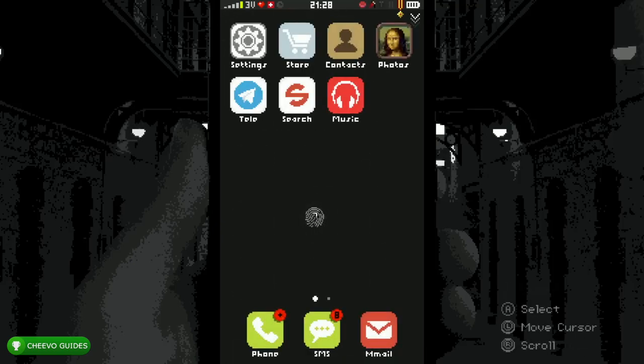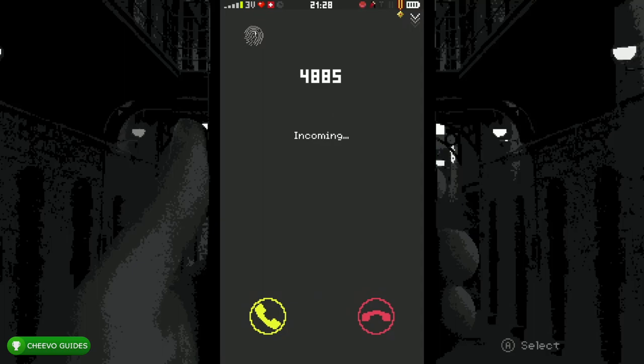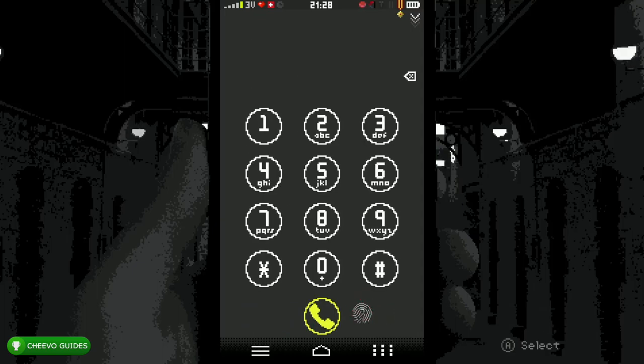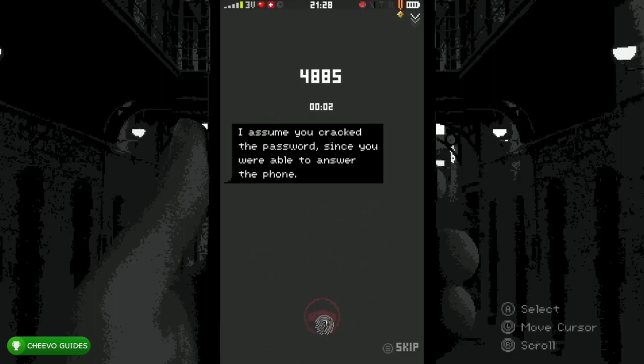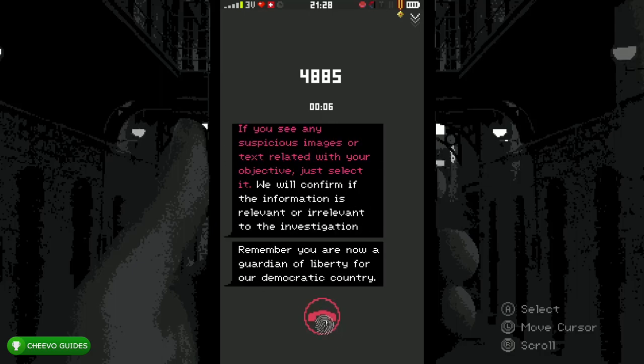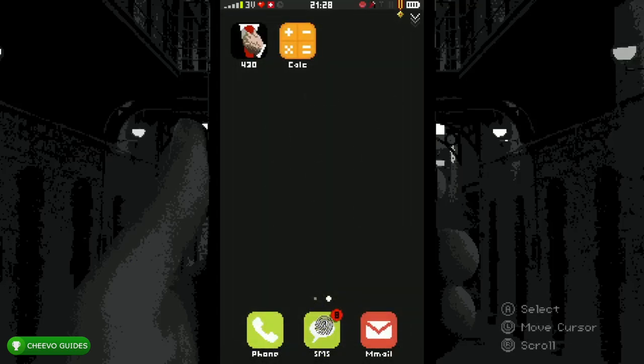After you unlock the phone, you're going to realize you have two different pages on your phone now. Scroll right with the right stick and go to the second page. There's an icon with a man with a tie. You're going to get a call from 4885 — if you decline it they'll keep calling back, so go ahead and answer and skip through the conversation. After that, go back to that icon — the man with the tie — and click it 50 times. It's going to unlock an achievement called Stanley worth 100 Gamerscore.